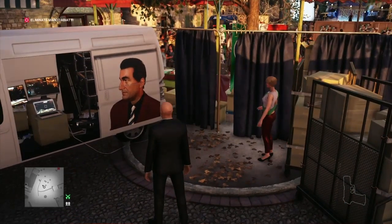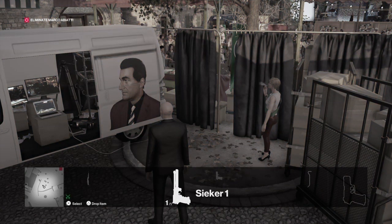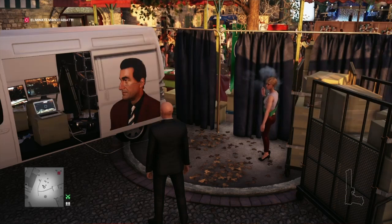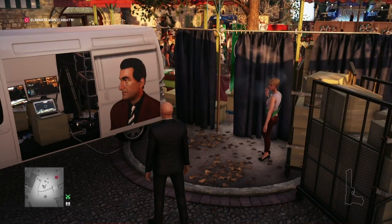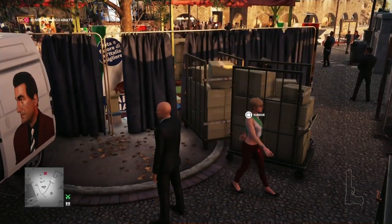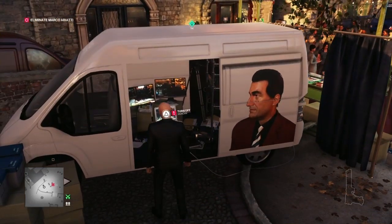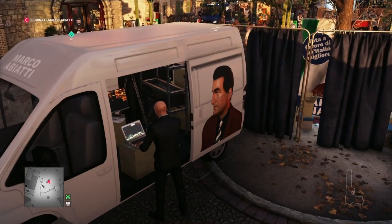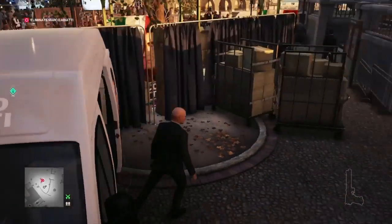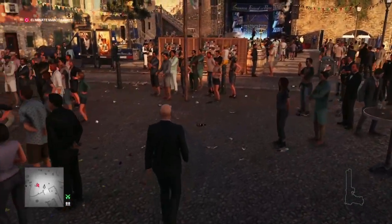I should have done this in one of the other assassination missions and I completely missed it out, so we're going to take care of it now. As soon as this woman walks away we can just tamper with the laptop. Now that she's moved off sufficiently - there you go, that'll get you the Big Brother challenge. Completely unrelated to what we're doing now.